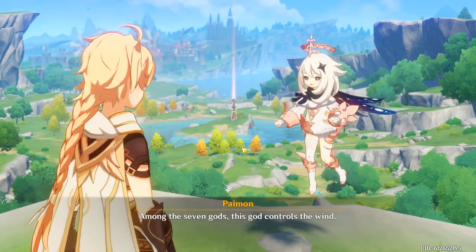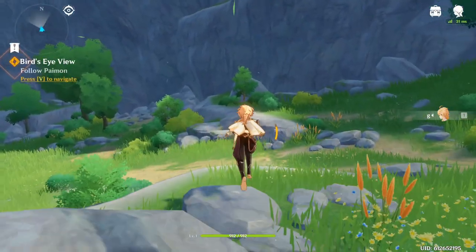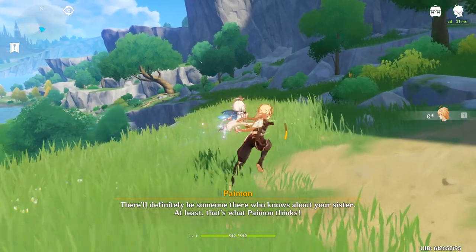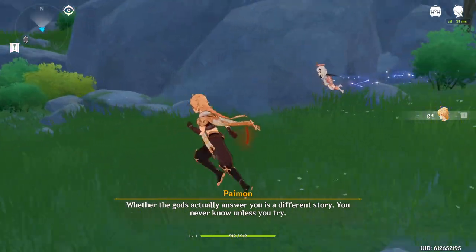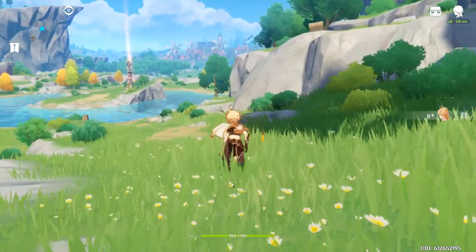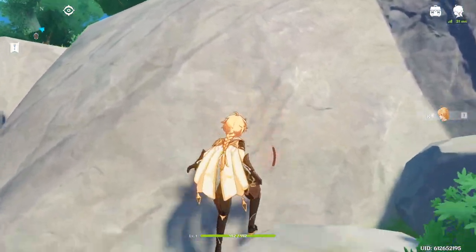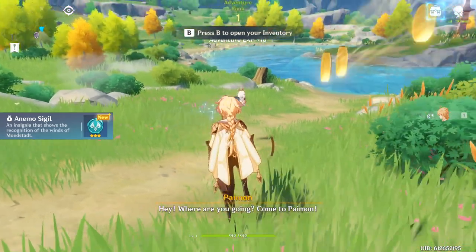Once you talk to her, you'll get into this little cutscene moment where you have to talk — it doesn't take that long. If for any reason you spawn further away, you can just press Ctrl+F to spawn closer to her and start the talking sequence. From here you're going to follow Paimon and you'll come across your first chest up on that little hill. If you manage your stamina correctly, you'll be able to climb it a lot quicker.